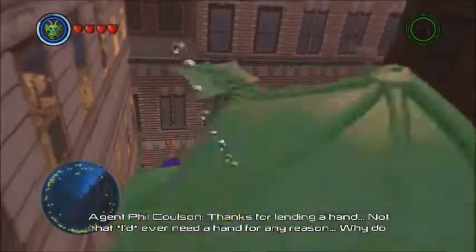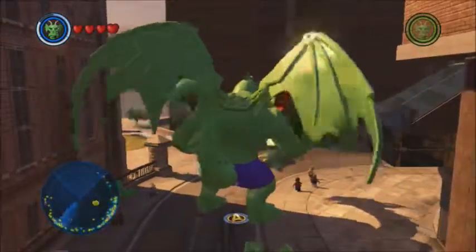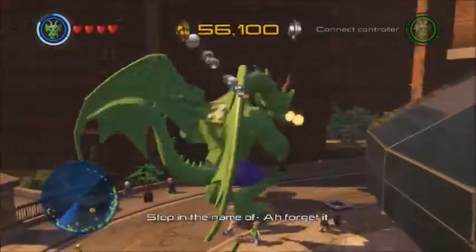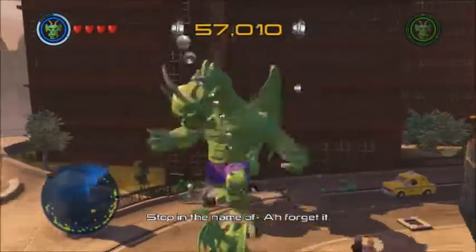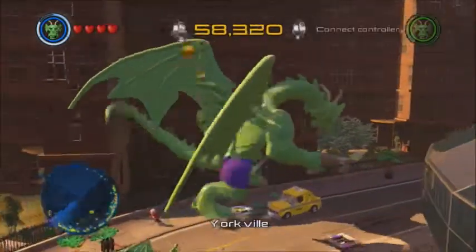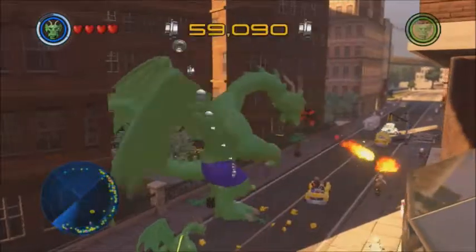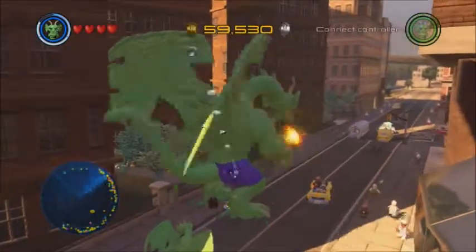Not that I'd ever need a hand for any reason. You usually have to walk for a little bit and get to a good area, but you can literally just walk. So in this part, just basically take Feng and walk.